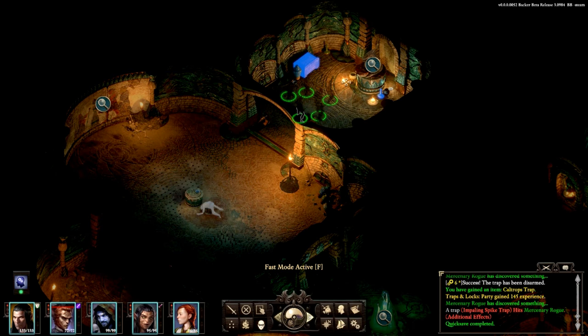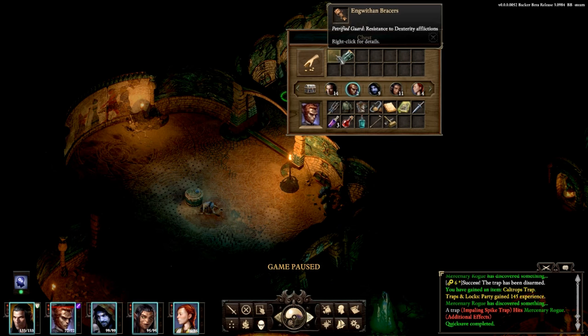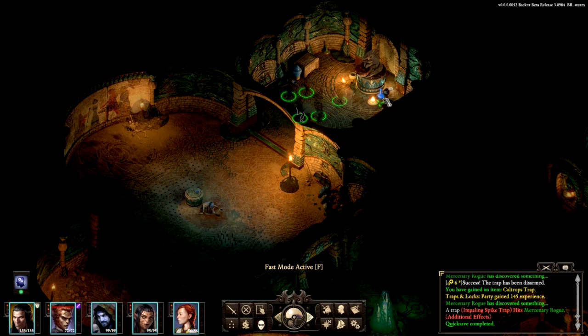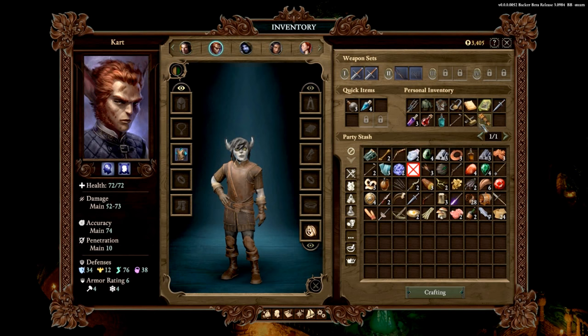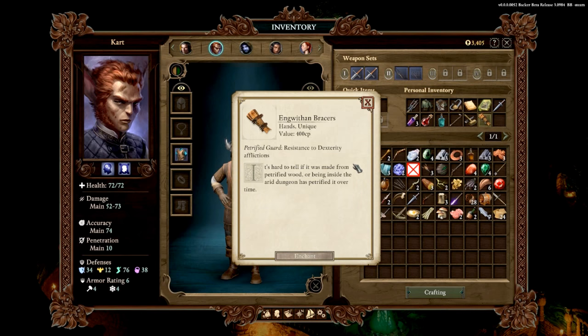What do you have here? This crocodilian idol is unfamiliar to you. Guana carvings along the offering bowl suggest it was once revered. Engwithan braziers — petrified guard, resistance to dexterity afflictions. Better than non-magical stuff. Yellow means it's a unique item; blue is like rare, and I think purple is like epic.